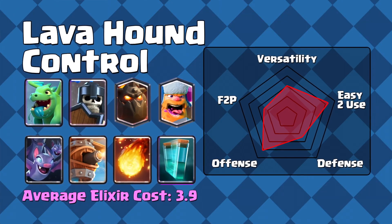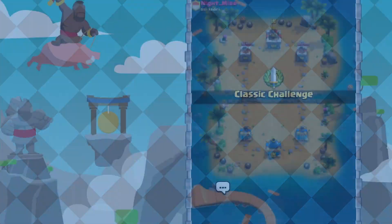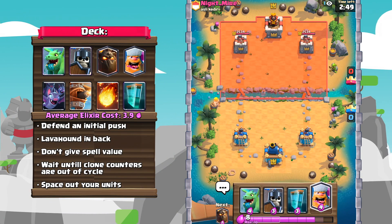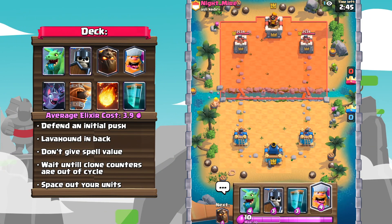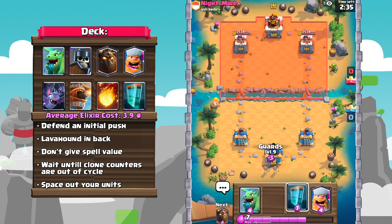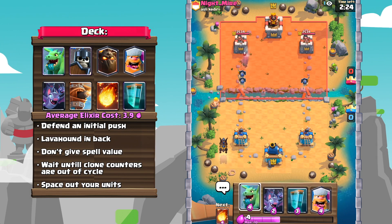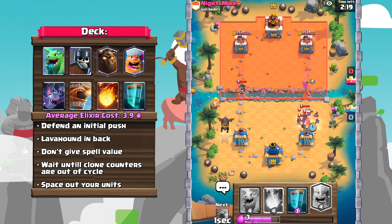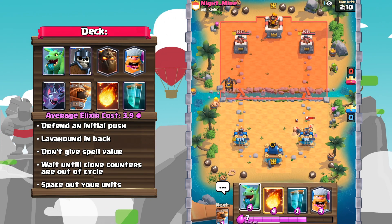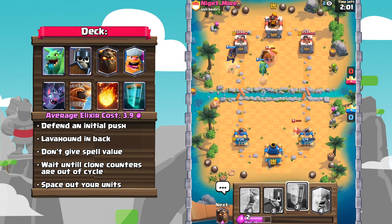Number three: Lava Hound Clone. The deck that everyone has called no-skill is still a force in the meta to be reckoned with. This deck is probably one of the easiest decks to play on this list, as you can literally just pick it up and find success with it. Of course, if you really want to go technical and up your game you can, but for the most part, as long as you understand the basic strategies of this deck, it can just dominate without the player having to know much technical knowledge about it.